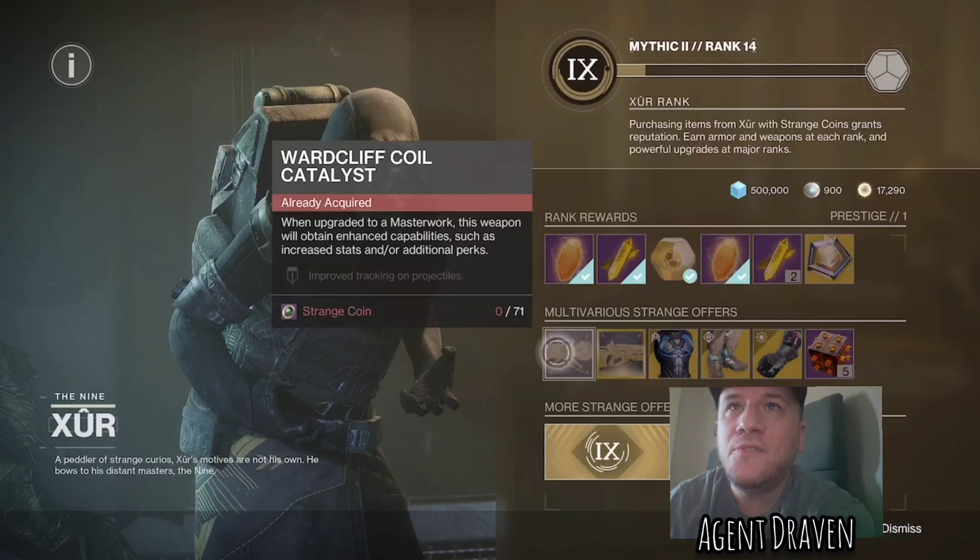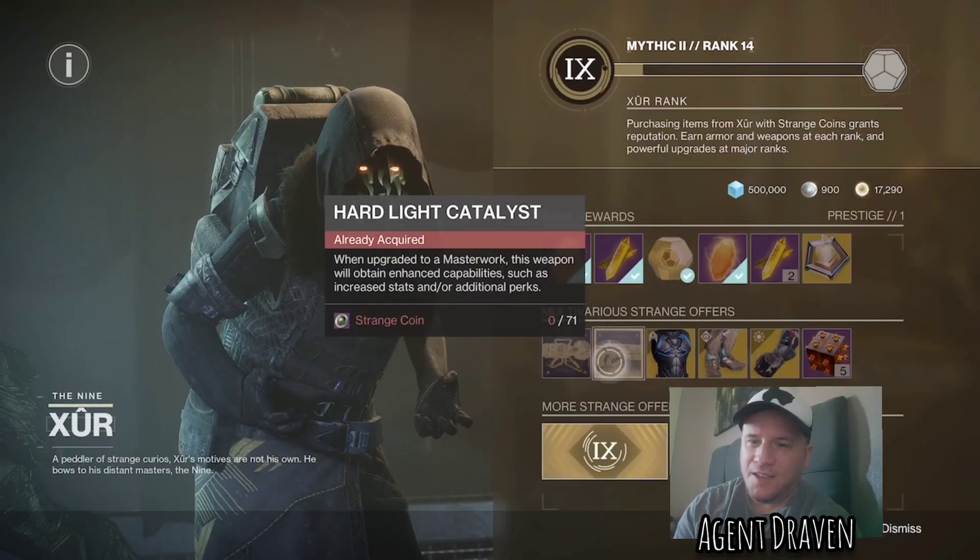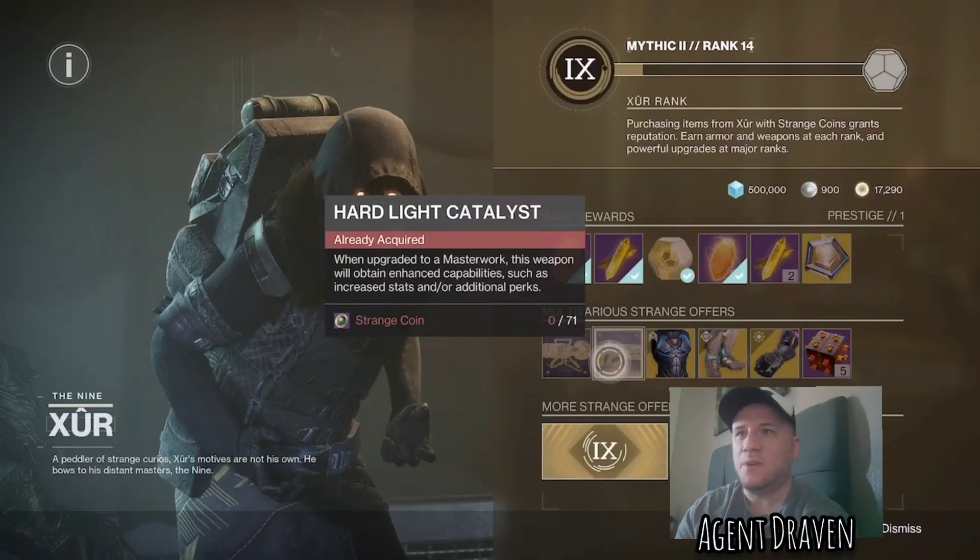So he's got the Wardcliff Coil Catalyst and the Hard Light Catalyst. Pick them up if you don't have them, I guess.